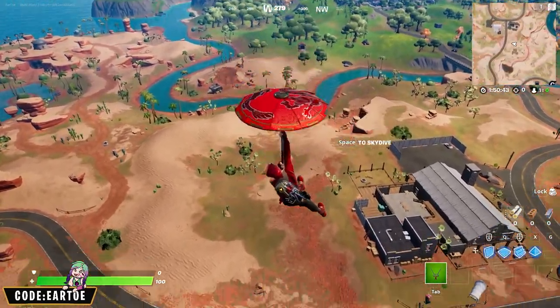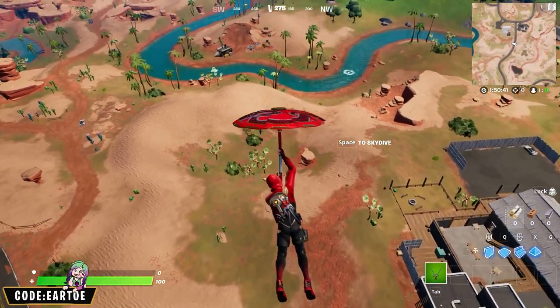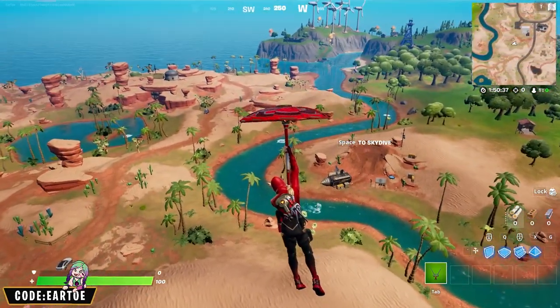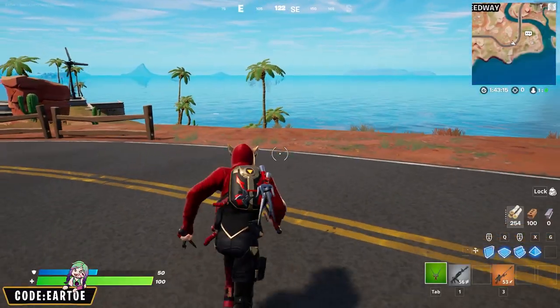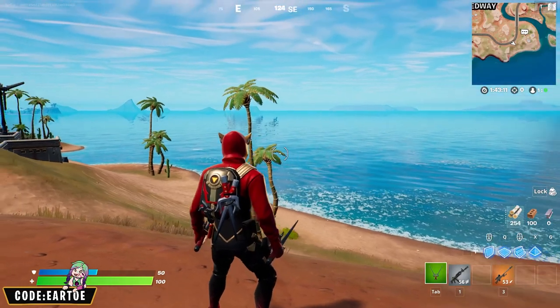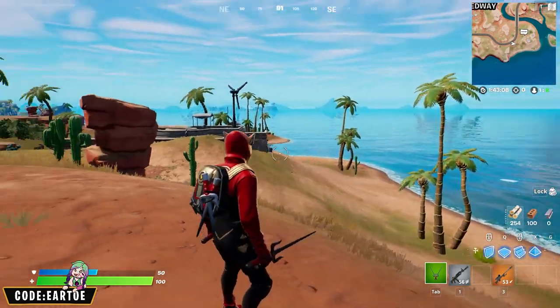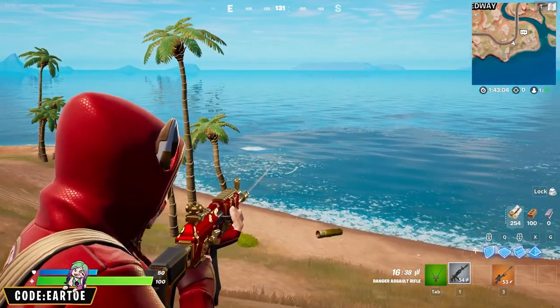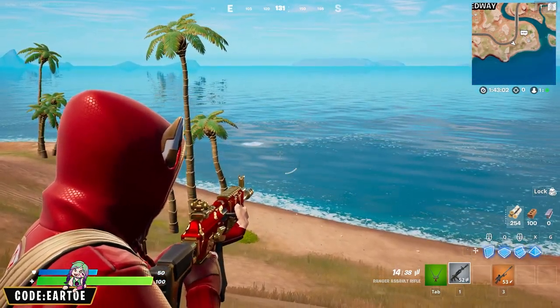The Paper Parasol is one of my favorite umbrellas — it has a color scheme of red, a little bit of gold, a little bit of black, and a couple of dragons in the middle, so we have a lot to play with. I was able to create a great combo that has the right color scheme and the back bling has two daggers, which is why I chose these pickaxes. For the wrap we have gold and red — it's perfect for the color scheme.